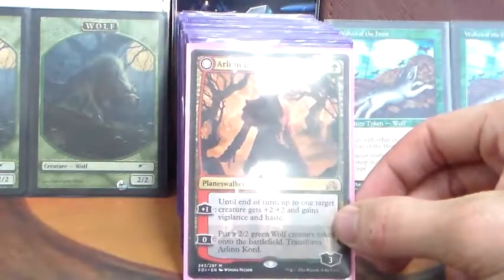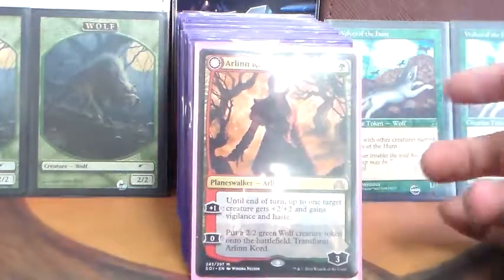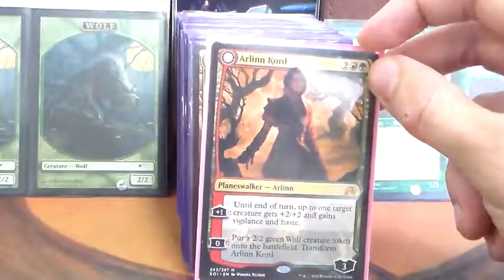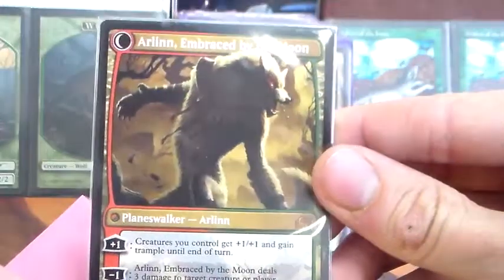Arlen Kord is a 4-mana planeswalker — 2, a red and a green — for 3 loyalty. Her plus 1 is: until end of turn, up to one target creature gets plus 2, plus 2, and gains vigilance and haste. And you can pay 0 to put out a 2-2 wolf and then transform her. When she transforms, she becomes Arlen, Embraced by the Moon.